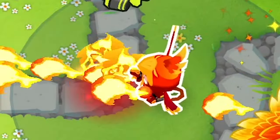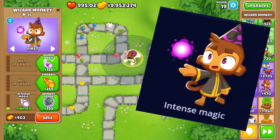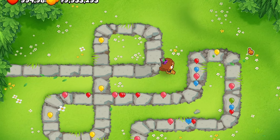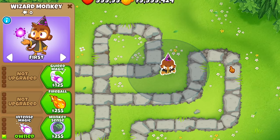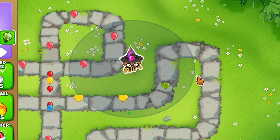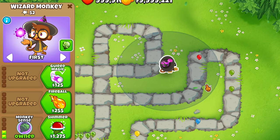Now time for the bottom path — Prince of Darkness. First upgrade, intense magic: his pierce is increased to seven, plus five pierce, and he shoots with faster projectile speed too. For his second upgrade, monkey sense: not only does he gain camo protection, he also gains 10 radius, bringing it to 50. Being able to hit camos that early on is so good.